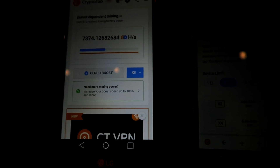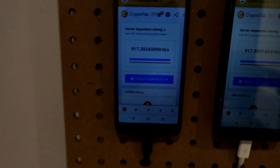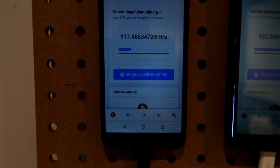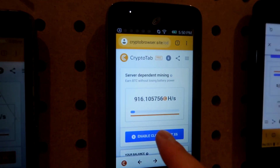Let's go ahead and hit this one right here once it loads. There we go guys. So we just bought times six cloud boost on these five phones right here, which cost about close to $30. We're going to go ahead and activate all these phones right here. As you guys can see, we are getting around 5,000 hashes per second across all these five phones.